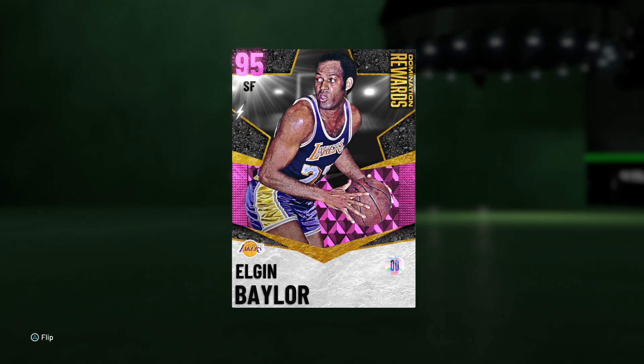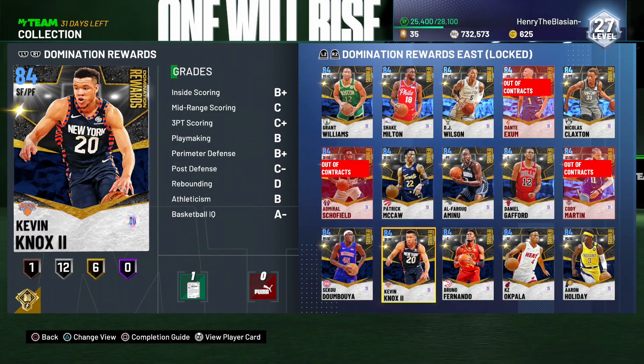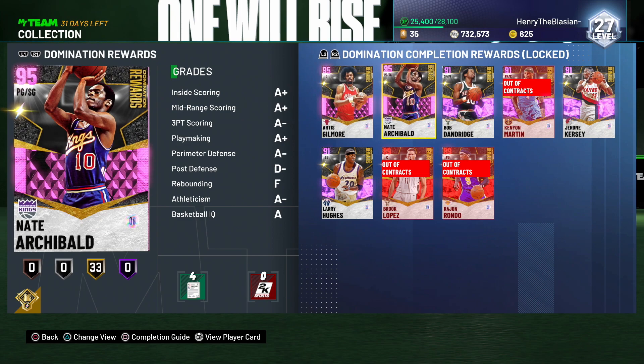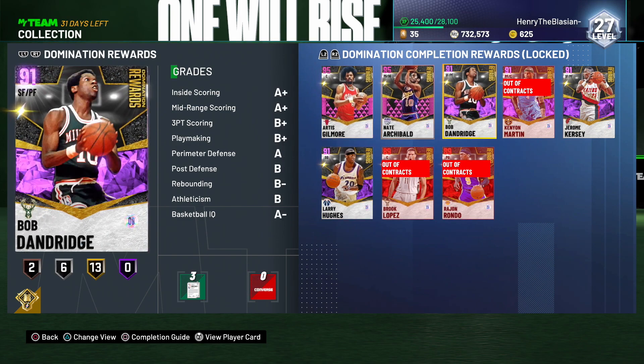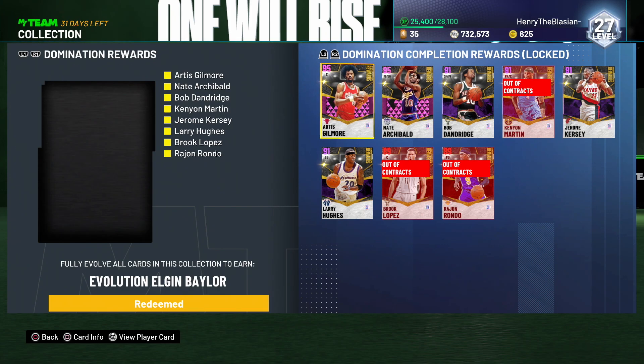What's going on guys, Henry the Blazing here and welcome back to another video. As you can see in front of you today, we're gonna be adding yet another pink diamond to our arsenal — 95 overall pink diamond Elgin Baylor is finally on the squad. To get this card you've got to evo every single domination card in the game: every emerald card, all the ruby cards, the regular rubies that become amethyst, and then Nate Archibald and Artis Gilmore that become diamonds to pink diamonds.